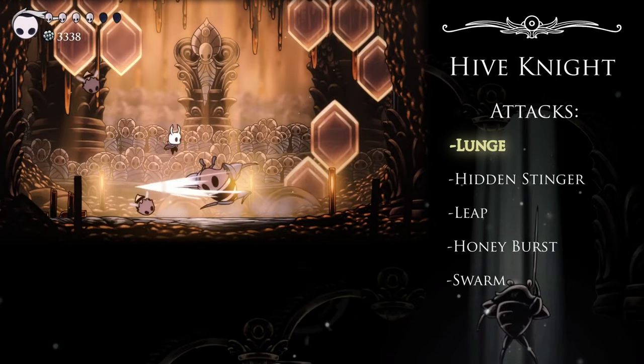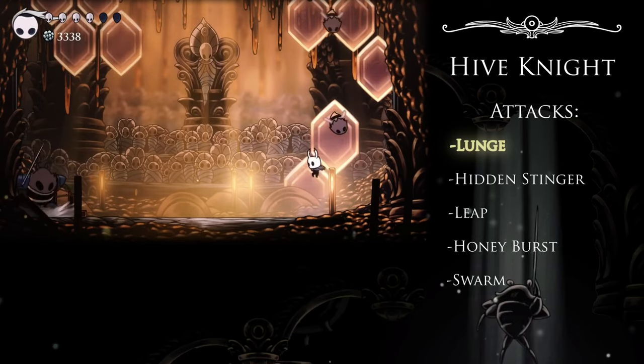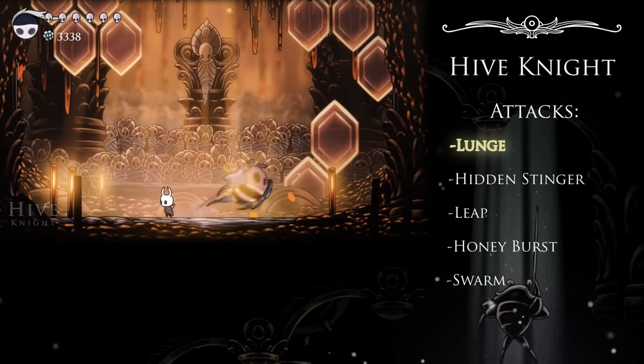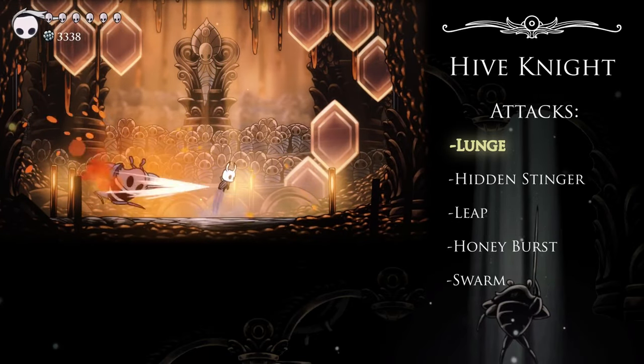The Lunge is much of what we've come to expect from just about any boss who wields a weapon. This kind of straightforward dash should be second nature to you by this point. Jump as soon as you see his wind-up animation, and then pogo off his head to keep the damage up.